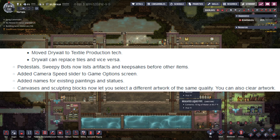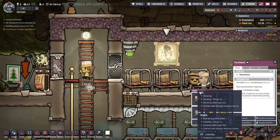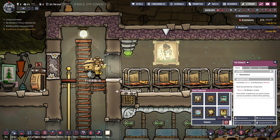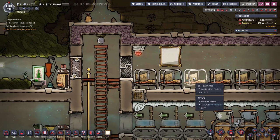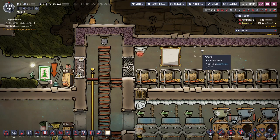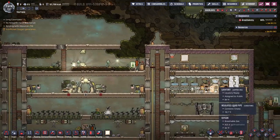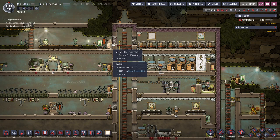Canvases and sculpture blocks now let you select a different artwork of the same quality tier. This is a great improvement — previously if you wanted different looking art you had to delete and rebuild the piece entirely. Now a duplicate will come over and redo it in place, which is still very cool. There was always a problem of getting six of the same painting in a row, but now that's no longer an issue.